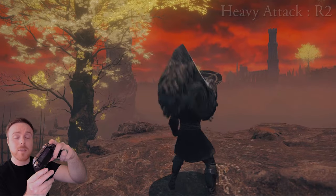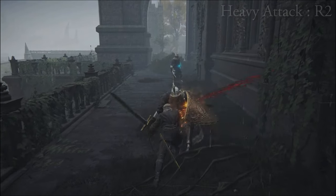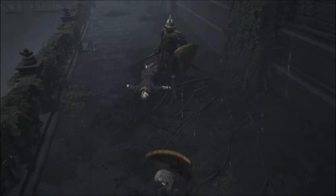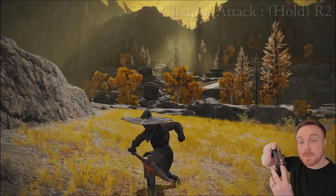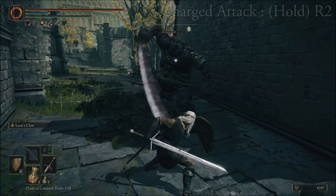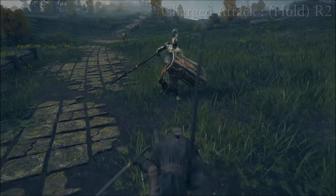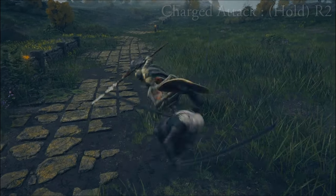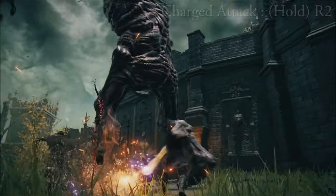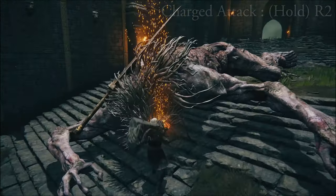Then there's your R2 heavy attack — this always controls your right-hand weapon; it's powerful and slow. Your R2 heavy attack is more for the opening of fights or when you have space from your enemy, because it usually has a bit of a wind up. R2 charged attack, by holding R2 down, is powerful but slow. Charged heavy attacks are good for when an enemy is approaching and you think you can time your charged attack to hit them right when they get in range — really good for big knights approaching with a shield. Warning: you're probably going to trade damage when you do this. Charged attacks are also good for sneaking up behind enemies and hitting them in the back.